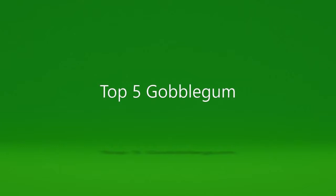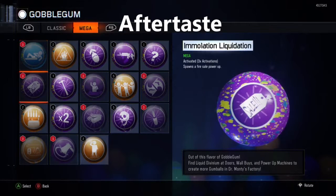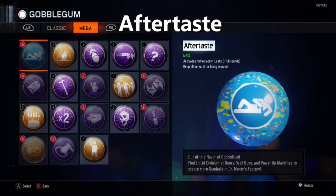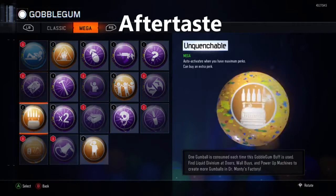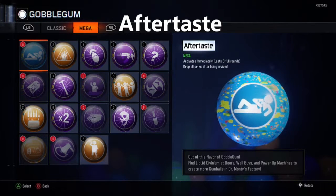Hey guys, Jammer White here, and today I'm counting down the top five gobblegums. At number five we have Aftertaste. Basically, if you used your Perkaholic, you need Aftertaste — if you go down, you won't lose your Perkaholic. Pretty simple, pretty good, very helpful. Use it, get it, be awesome.